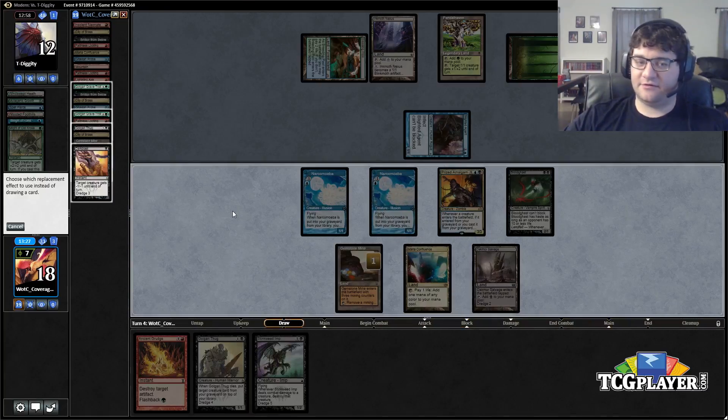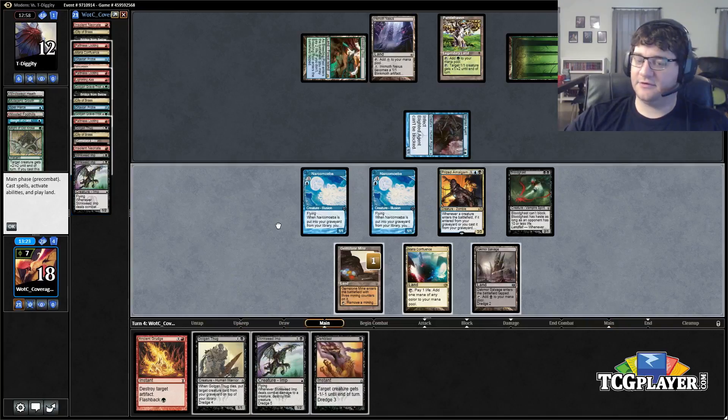Giant Growth could have killed us but he didn't have it. Get Dark Blast back. I have a feeling he has the protection spell for this — it's almost certain. But wait, I guess it doesn't kill us — he didn't pump it and left mana open. He's certainly playing like he has something.